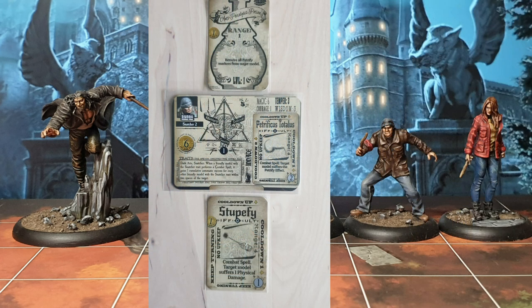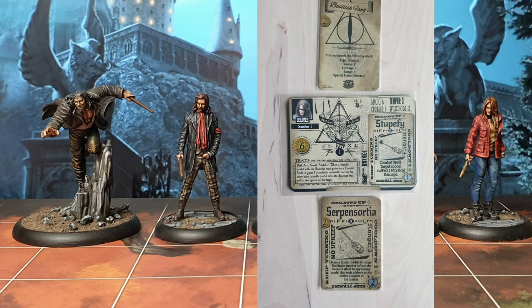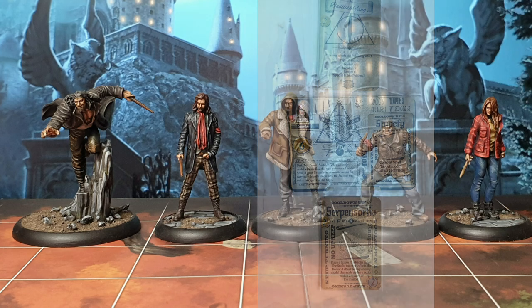Then we've got Snatcher 2 — this is the one in the beanie — again one of the weaker ones. He comes with Petrificus Totalus, no extra abilities. He's got an Anti-Paralysis Potion and also has Stupefy. And finally we've got the Lady Snatcher in the lovely red jacket — she's Snatcher 3. She's coming with Stupefy, Serpent Sortiarus for a bit of crowd control, and I'm also buying her a Basilisk Fang.